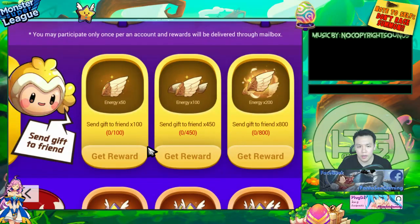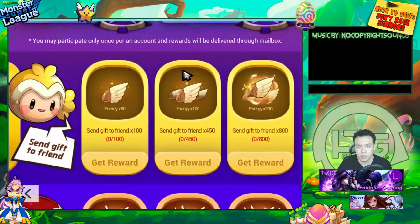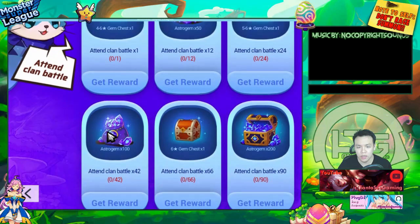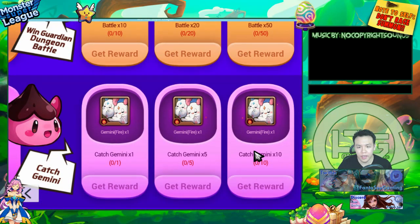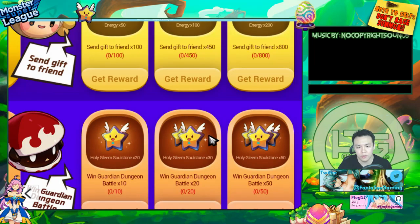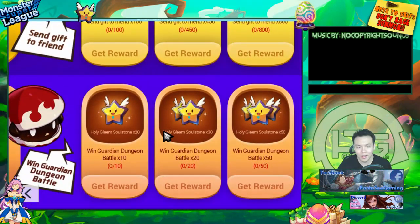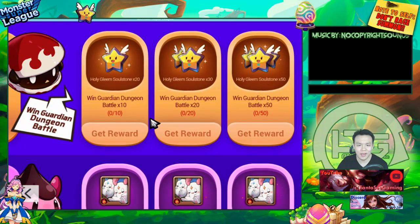You do get some free gold and stuff, so it's not too bad. Looking at the other event rewards: you get 50, 100, and 200 Astrogems — so actually 350 Astrogems from this reward. You also have to catch Gemini 10 times, not too hard. Guardian Dungeons I don't really do a lot. The other really cool thing is the Holy Gleam — if you complete this, it gives you what looks like a free Holy Gleam. You'll need all the pieces to summon one. Imagine if you could get 3 Holy Gleams from this — that would be pretty damn amazing.